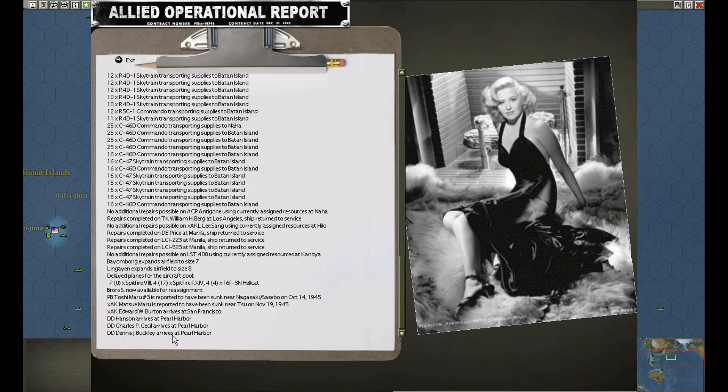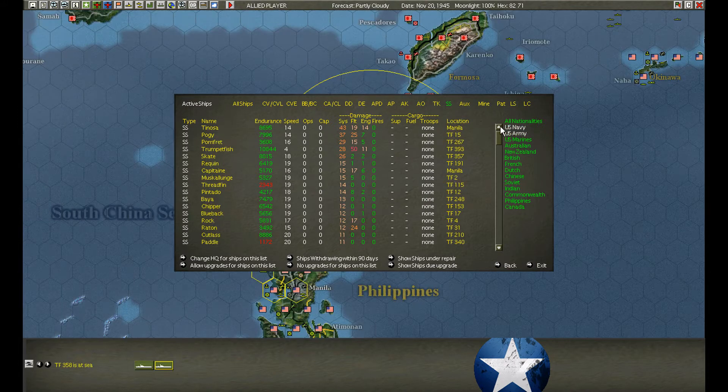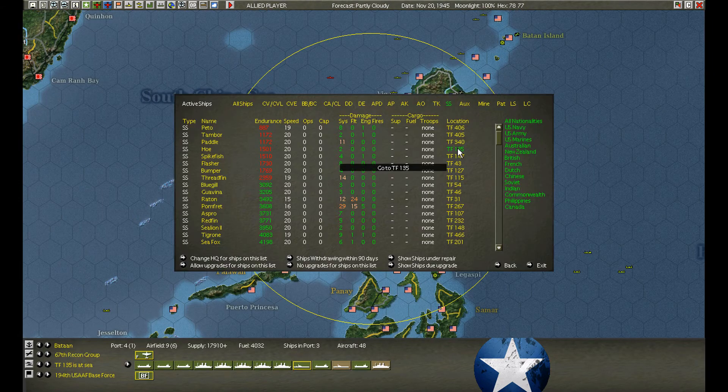Planes out of the pool. Reinforcements arrive at San Francisco and Pearl Harbor. Checking for collisions — no collisions. Checking for submarines. All damaged submarines heading back to port. Checking on endurance — Threadfin is returning, all other submarines are already on the way back.